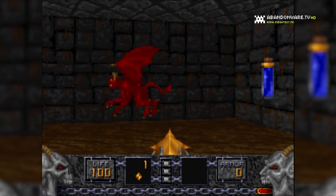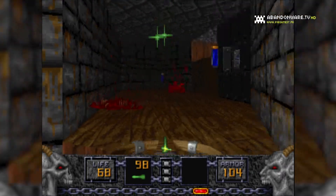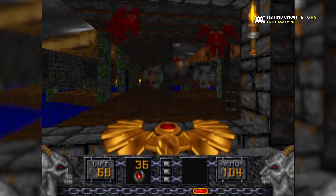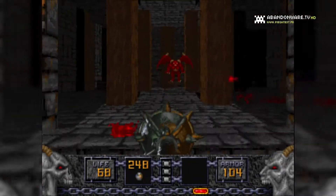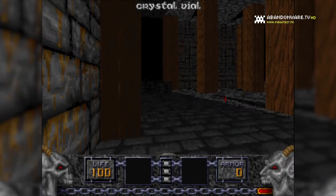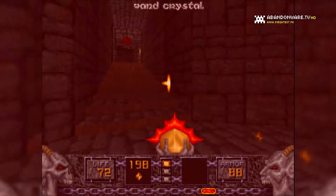En avançant dans le jeu, j'ai ramassé pas mal d'armes, comme par exemple l'arbalète éthérée qu'on pouvait comparer au shotgun de Doom, la griffe de dragon qui équivaut à la mitrailleuse, le sceptre infernal, le sceptre du phénix qui ressemble au lance-roquette dans son fonctionnement, et d'autres armes encore. L'arme de corps à corps est un bâton comparable au poing de Doom, et les gants du nécromancien ressemblent à la tronçonneuse. La différence est que ceux-ci pompent l'énergie de vos ennemis pour vous en restituer une partie.